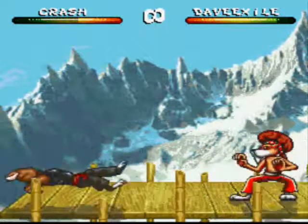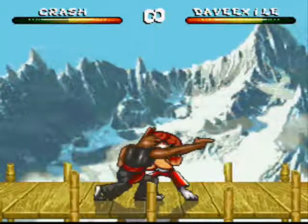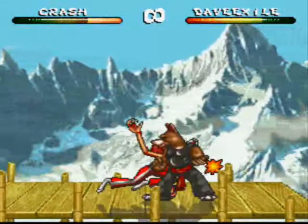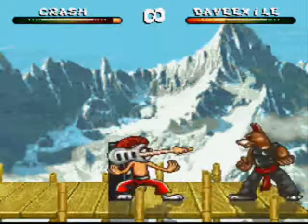As you can see, Ivan's totally handing us our asses right now. I'm going to taunt to heal some health. You are invulnerable while you're taunting, which is worth noting. But it leaves you open a little bit afterwards, so that kind of evens it out.